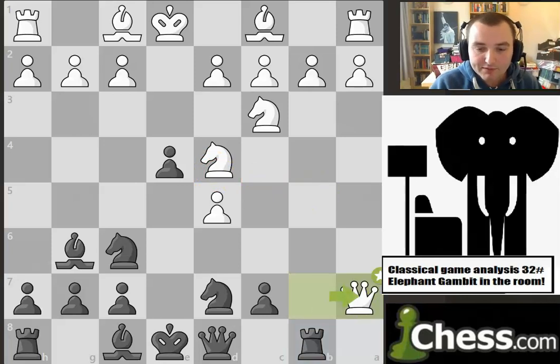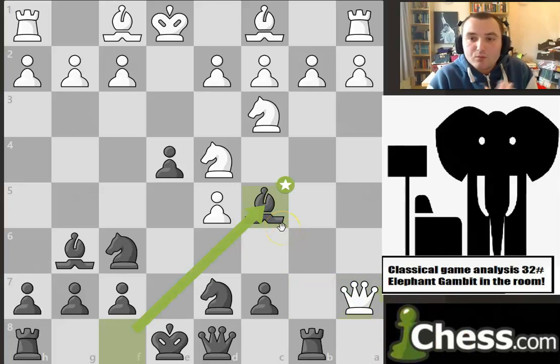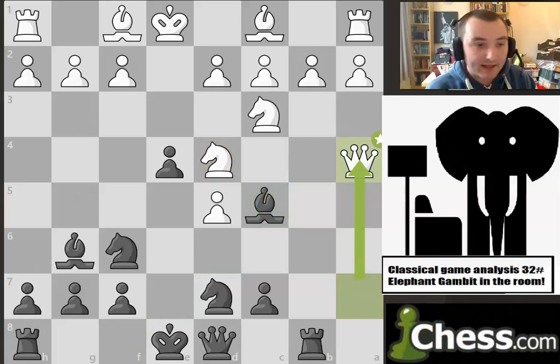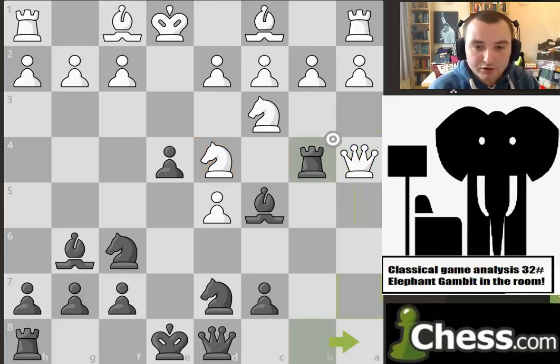So the queen took on a7 — why not, it's a free pawn, let's take it. And now I played my bishop to c5. I'm thinking, oh yes, this looks good for black. I was thinking I've got this knight under attack, this queen is under attack. I think I should be doing absolutely fine here. Or so I thought. Going to the game — the queen came to a4, so it's still defending this knight. And now I played rook to b4, hitting the queen.